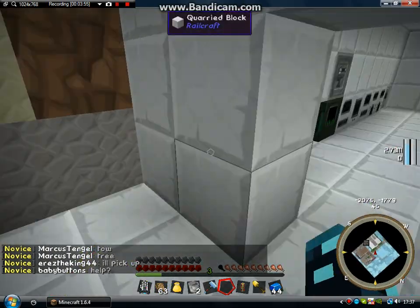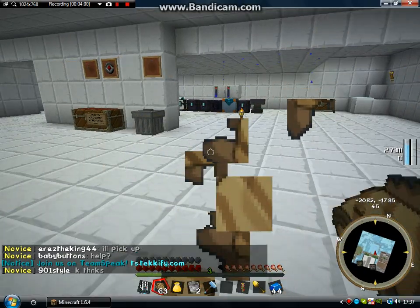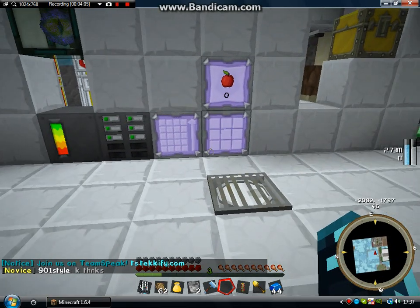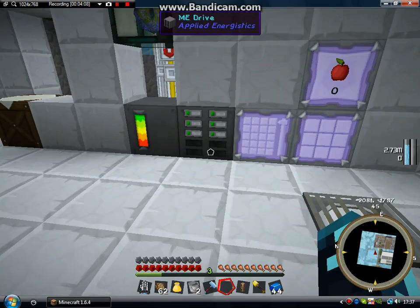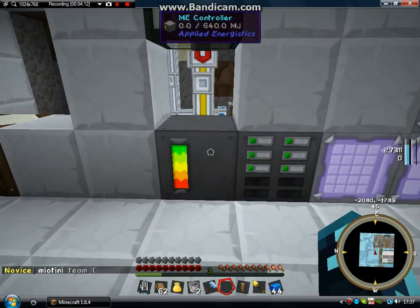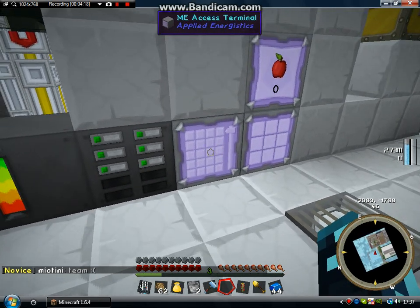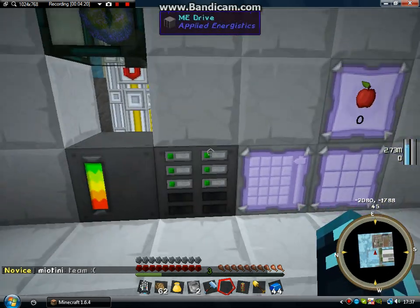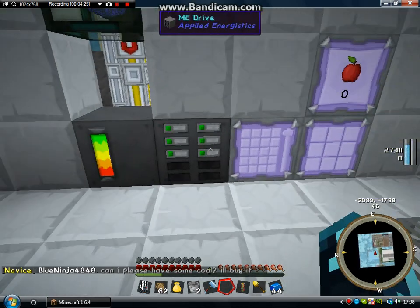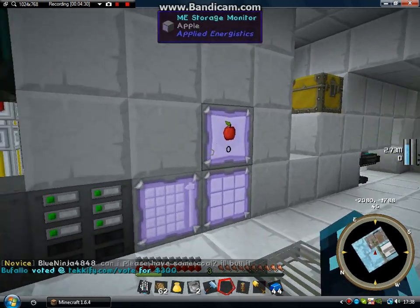Shall we move on? The next thing I'm going to show you is basically the concept of your ME system. An ME system — you place it all down, starting with an ME controller, which you must have. The essentials you need are an ME controller, ME drive, and an access terminal or a crafting terminal. You don't have to have a storage monitor — that's just an add-on. I've got both.